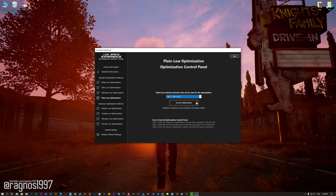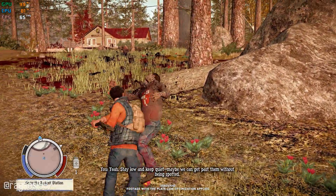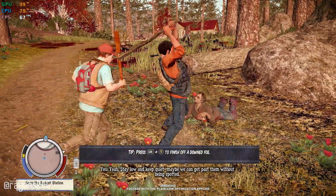This is something you will need to experiment with on your own in order to see what works best for your system. Once you decide which optimization method and resolution you are going to use, press the Execute Optimization button and then start your game. Also, if you are not satisfied with what you see, you can always restore your game to default settings by choosing the Restore Default option. That's all from me for now.